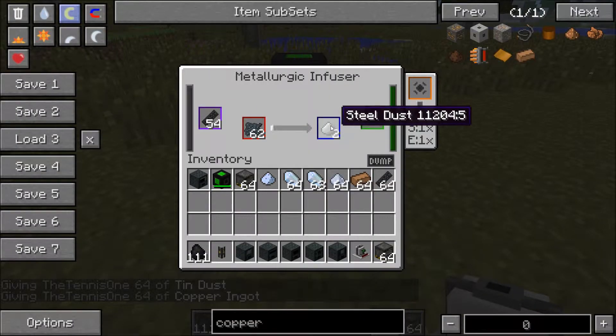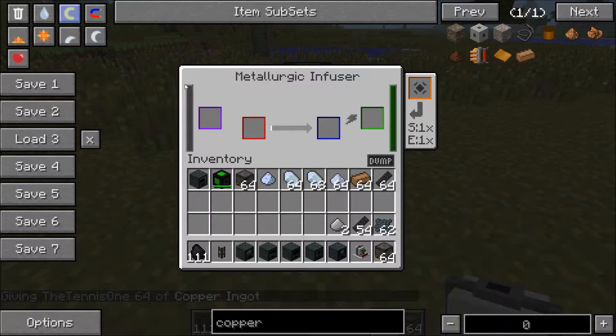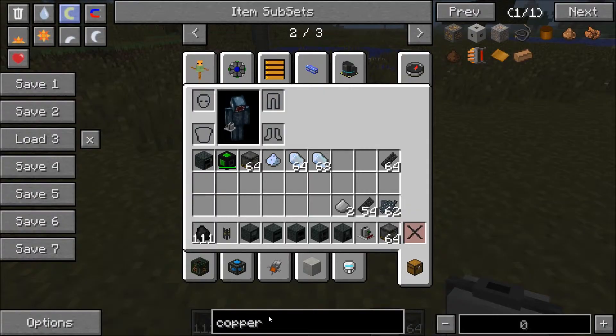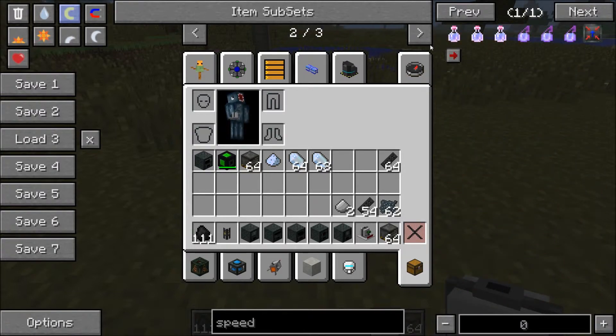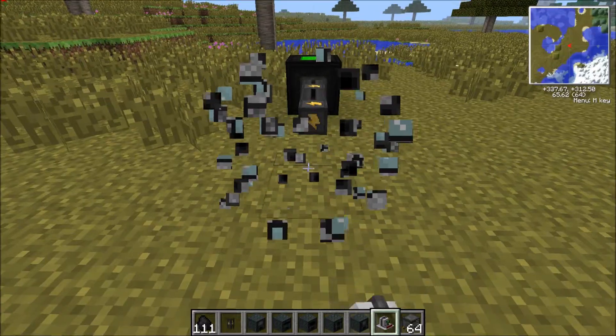This also works for bronze. If I grab some tin dust and some copper ingots - copper is actually really useful here. You can see it's made some steel dust. If you break the machine you lose all the things at the side, so be careful about that. So if I put the tin in to fill up the side and put some copper in, this is going to go and make bronze. You can put speed upgrades in to see it processing faster.